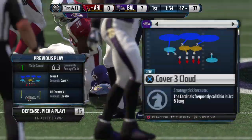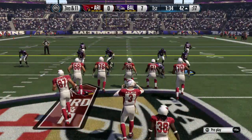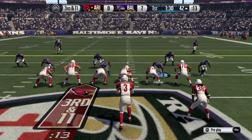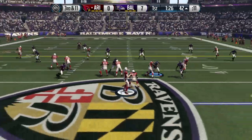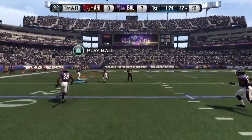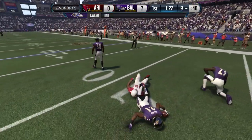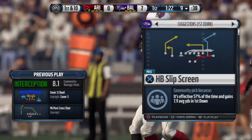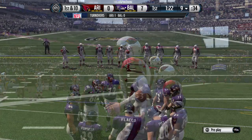Third and long situations — a lot of coordinators in this league would run a draw play on third and long. Why? Because they're just looking for field position, pick up a few yards, and then by some miracle if the running back is able to make guys miss, break some tackles, and pick up a first down. Ladarius Webb with an interception! Nice play by Ladarius Webb — he read the quarterback, read the receiver, and comes up with the interception.